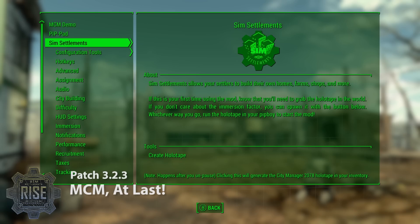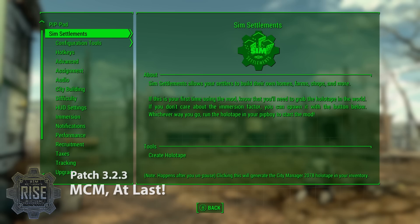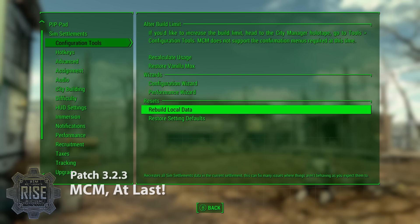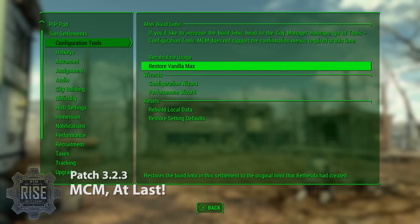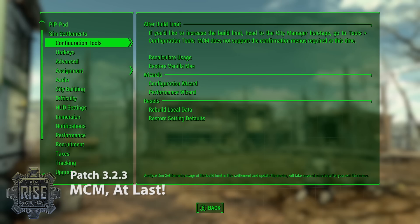Now let's show some of the differences between the holotape and MCM. The first thing you'll notice is that instead of there being submenus, MCM just has everything in a flat data dump — all of the menus are in one line, as opposed to being broken down by categories. So it's a little more cluttered than the holotape, but I think the ease of access from the pause menu is worth the trade-off. If you go into configuration tools, that's where you'll find Rebuild Local Data. Everything is still in generally the same spot you'd expect based on category, but now audio is mixed in with gameplay settings, and same with HUD settings.